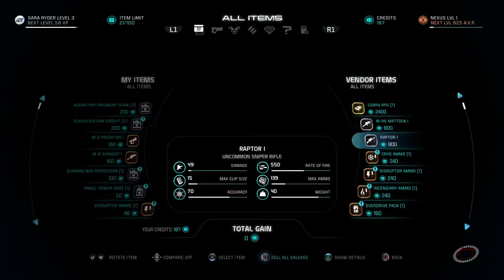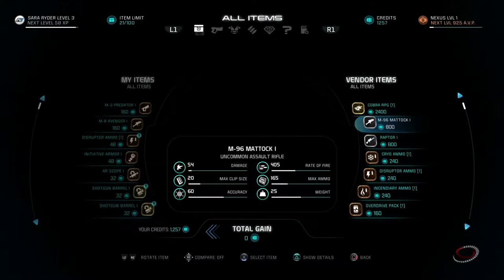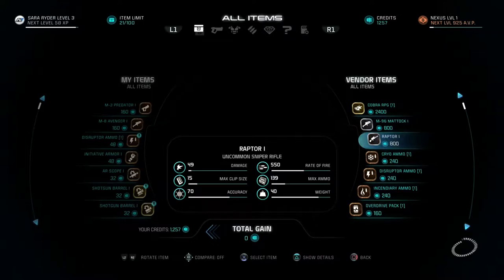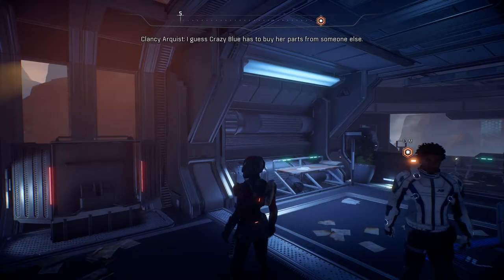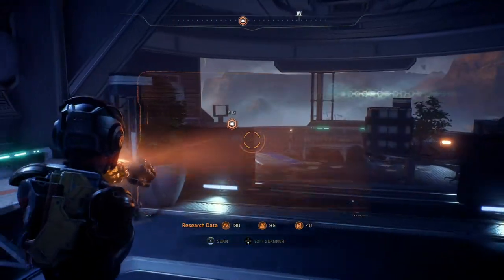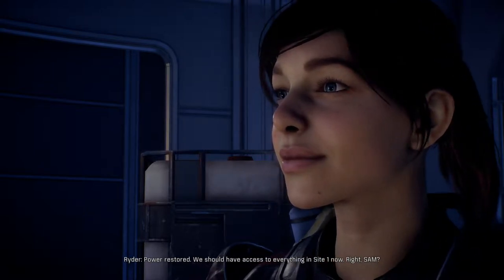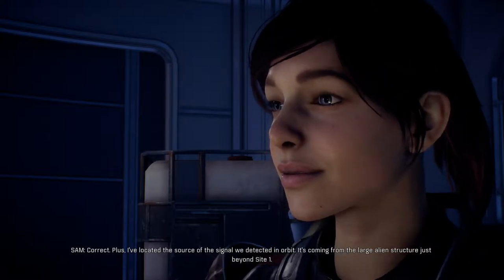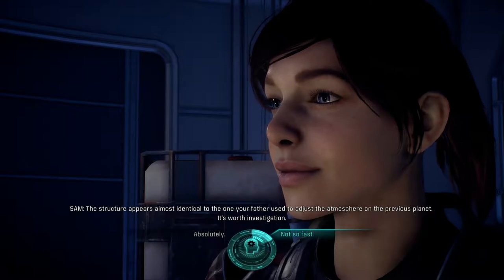I built a Matic so I don't need that. Sell all salvage — confirm. I have the Matic already but the Raptor would be nice — let's buy that, confirm. New weapon indeed. We have merchants here as well. Let's scan around — outpost power controls, activate. There goes a voice: 'We should have access to everything inside Site One. Located the source of the signal detected in orbit — the large alien structure just beyond Site One. The structure appears almost identical to the one your father used to adjust the atmosphere on the previous planet.'